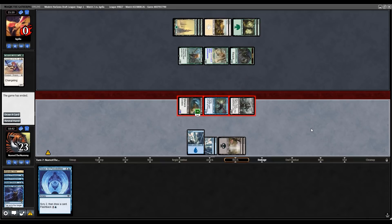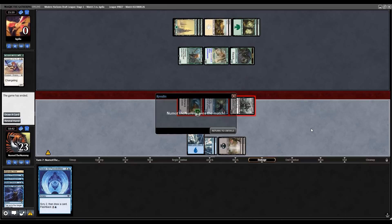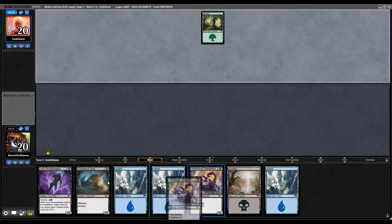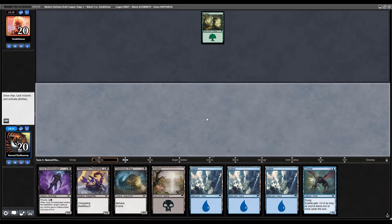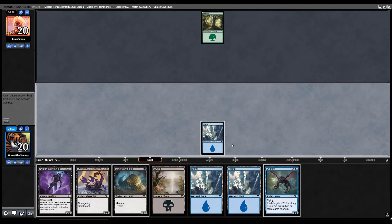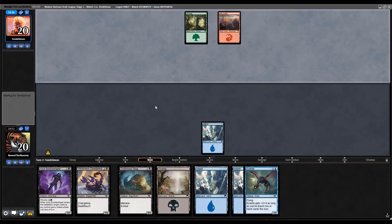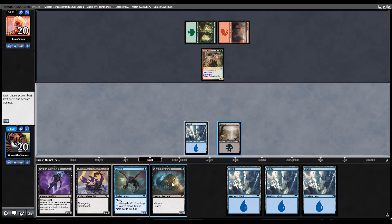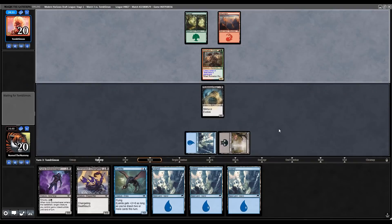Or maybe Slugs always win — none of these are actually Ninjas, but the point still stands. Pretty quick and easy 2-0. All right, let's see if we can convert into a trophy. Let's head off to round number three. All right, here we are for the finals of this Modern Horizons draft — we're on the draw with a turn two Slug, so gotta keep it.